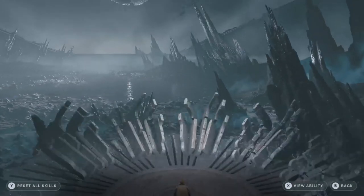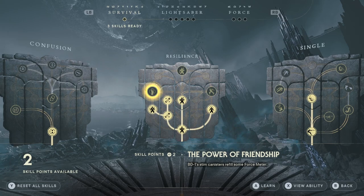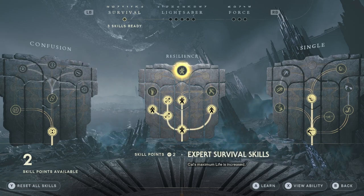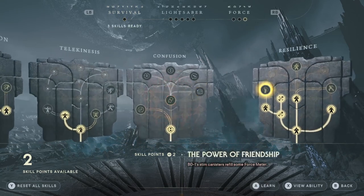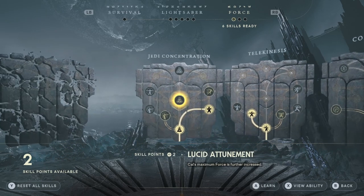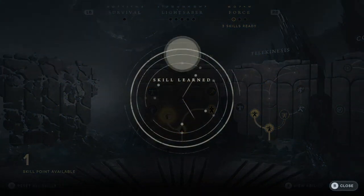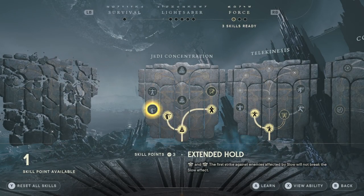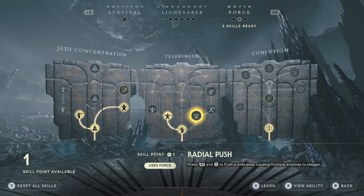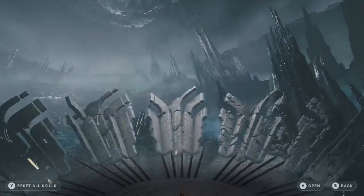I'm probably going to lean mostly towards survival for the next few if we've got the points to spend. Greater reflexes — block meter refills faster, that's pretty good. Or BD1 stim canisters refill some force — that's pretty good too. Expert survival skill, two points — Cal's maximum life is increased, we might go for that one. We've got some force points over here. We can confuse, we can confound — very big difference there. We've got some pushing skills, and hold and slow down skills. Let's go with increasing the slow effects — I always feel like it runs out pretty quickly. That's a three skill pointer. The radial push — press RT and Y to push a wide area, causing multiple enemies to stagger. That sounds brilliant.